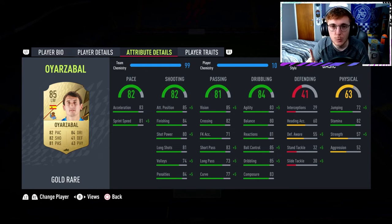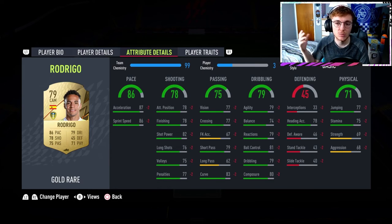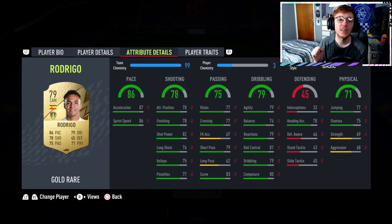Now for our strikers. The first striker is Rodrigo - you do need to put a position modifier on him since he's a CAM in game and you want to make him a center forward. With a Spanish or Premier League manager he'll have the chemistry anyway. I'd recommend using a Spanish Liga Santander manager because that helps get everybody on chemistry. Rodrigo is really good again this year - he was really good at the start of last FIFA, his card has been downgraded a little bit but he's still very viable and an absolute steal at 750 coins.